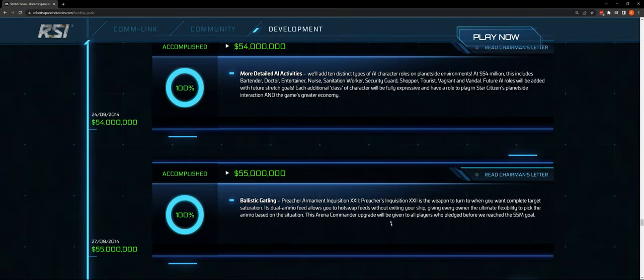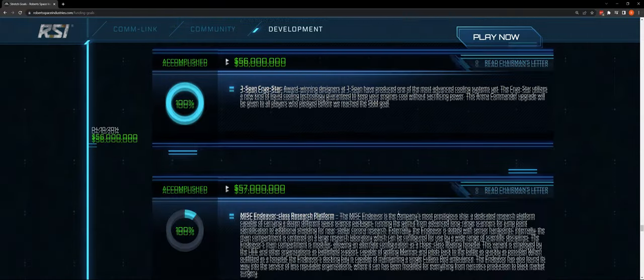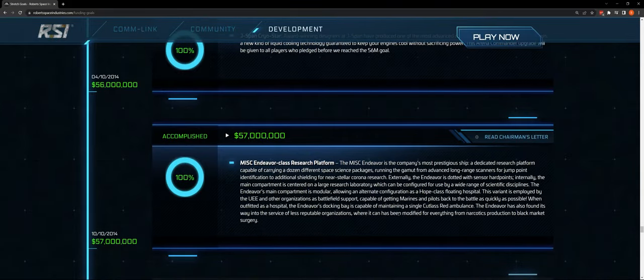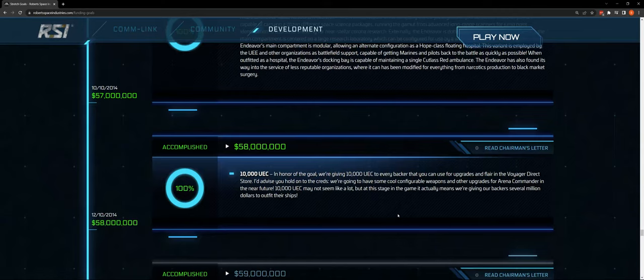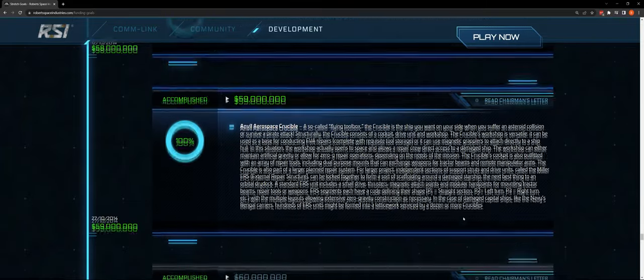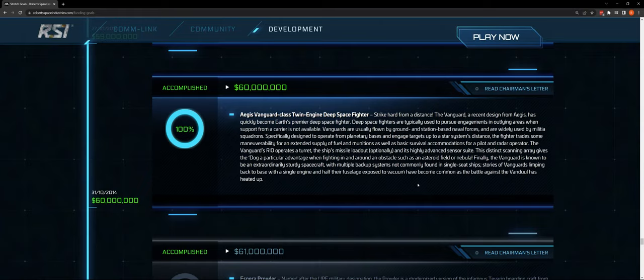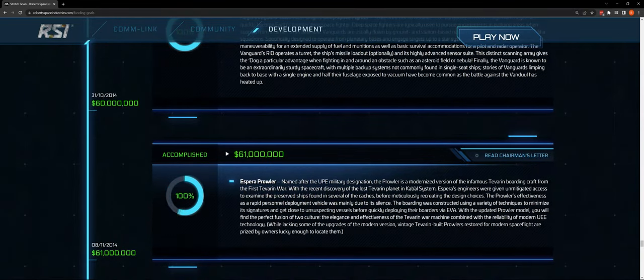At $55 million: the ballistic Gatling gun, the Preacher Armament Inquisition 22. At $56 million: the J-SPAN CryoStar liquid cooling — we have coolers in our ships. The MISC Endeavor at $57 million — we haven't gotten that yet but everybody's excited about it. At $58 million: everybody gets 10,000 UEC. At $59 million: the Anvil Aerospace Crucible — we're anticipating that but haven't gotten it yet. At $60 million: the Aegis Vanguard class fighters — we've got four variants of those.